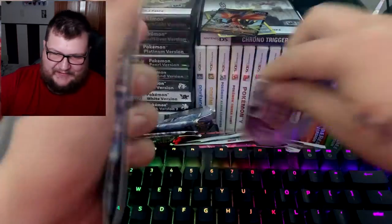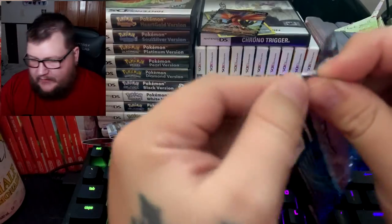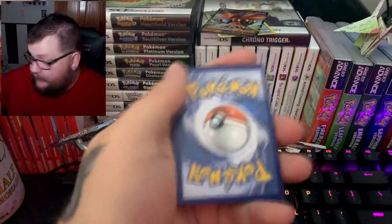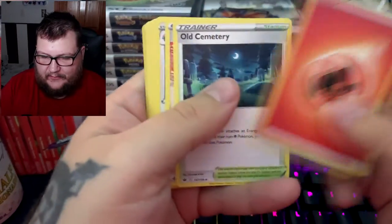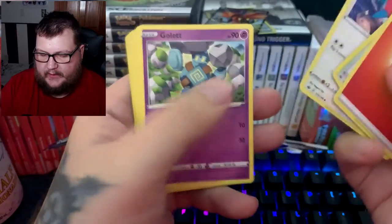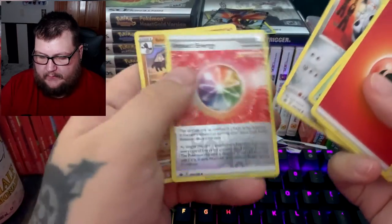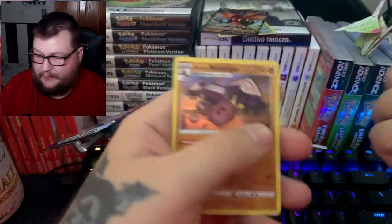Let's get to the next pack and see if Mold Press is going to do us any good. White code card again — are we actually going to do well now? We got Old Cemetery, Impact Energy, Corrigan, Tuba, Gallade, Claydol, Castform, Hatenna, Aaron, and Impact Energy. I'm not going to try to pronounce that last one — last time I tried it was a disaster.